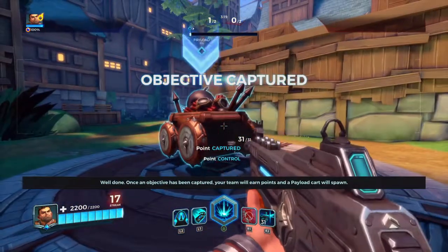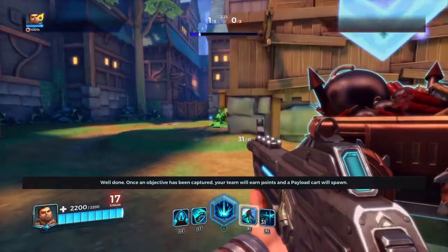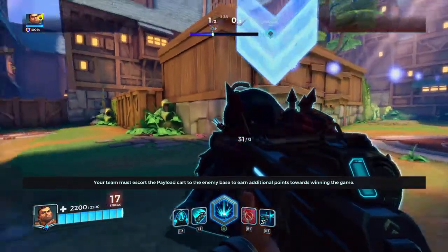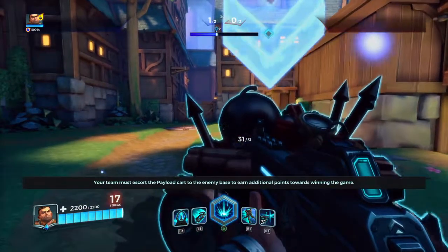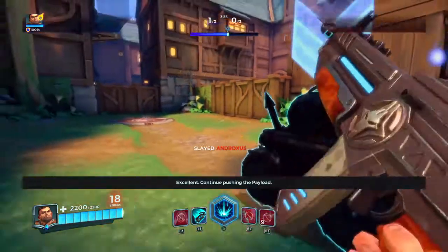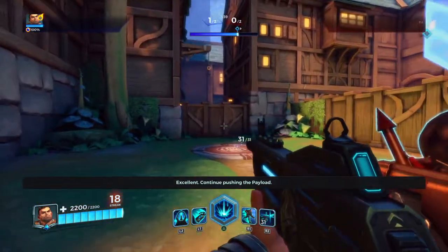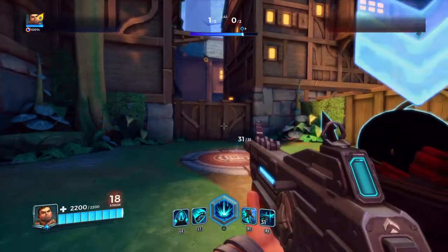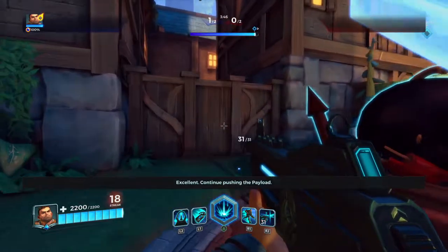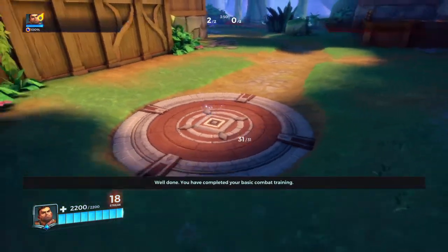Escort the payload. Once an objective has been captured, your team will earn points and a payload cart will spawn. Your team must escort the payload cart to the enemy base to earn additional points towards winning the game. The payload cart can only progress towards the enemy base. You have completed your basic combat training.